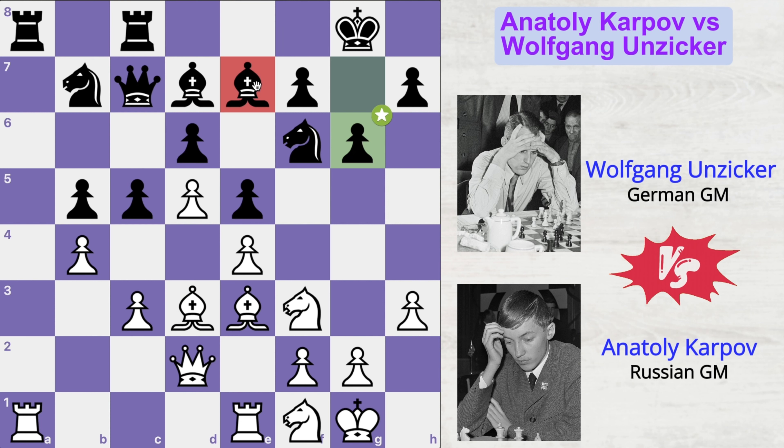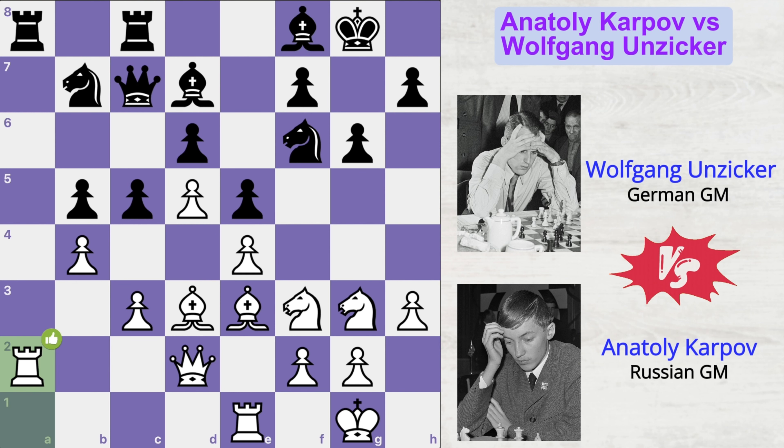His dark-squared bishop is just strapped behind his own pieces. So he is planning to get it on the g7 square where it can add valuable defense to black's king, and in some lines, if this diagonal opens up, his bishop would prove to be a very strong piece. Knight to g3, placing the knight on black's kingside, and now bishop to f8. Rook a2 — Karpov is planning to double up on the a-file — and c4 by Wolfgang, attacking white's bishop.